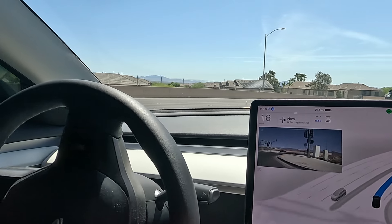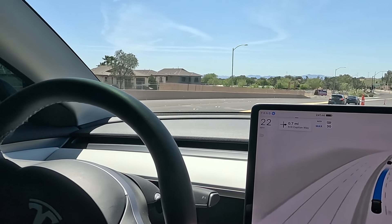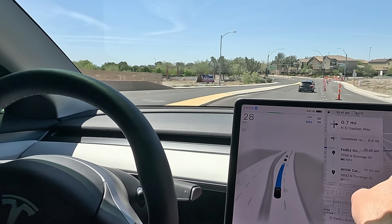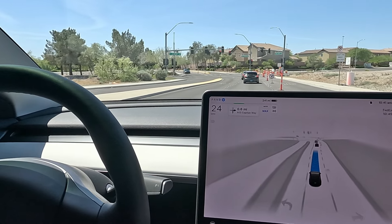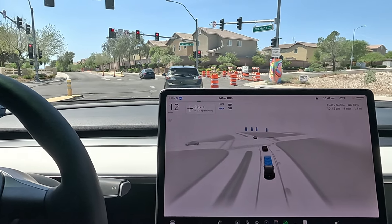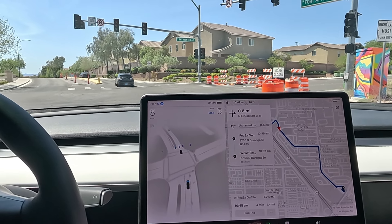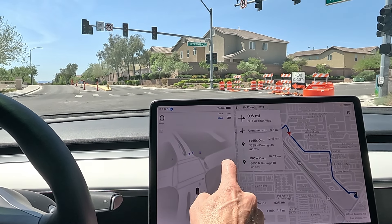Smooth around the turn, got some construction, changing lanes. Our route is straight through — traditionally I think it routes us around, but they are doing construction. Now this is a perfect test. This flashing light — I have not been able to get through it on beta. So I'll let it do a few tries, we don't have anybody behind. It feels like it goes red, stops, goes green, goes off, goes. But let's see what it does. Watch here, real close.